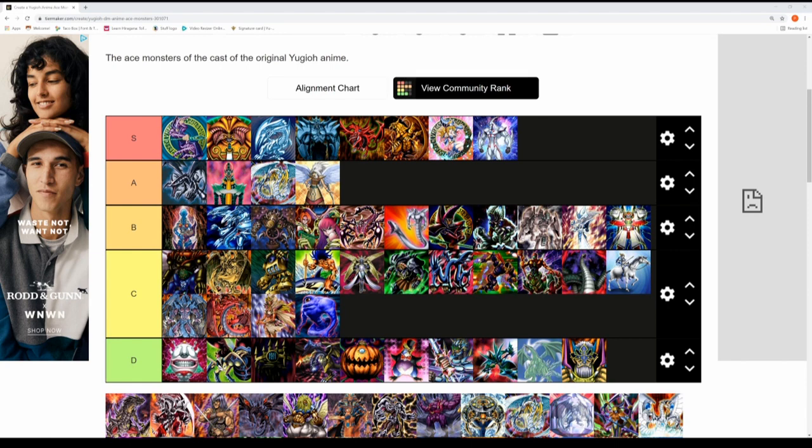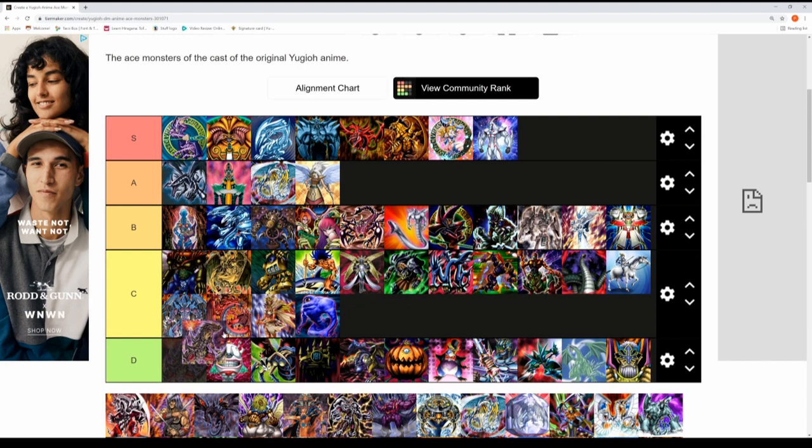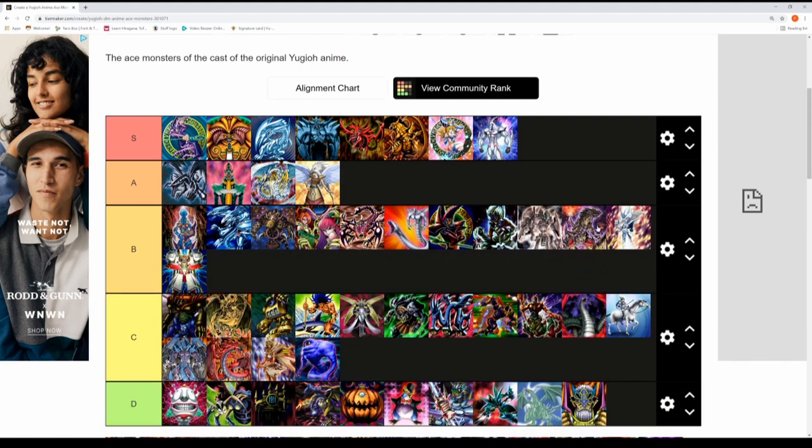Next up is Ultimate Tyranno, run by Tyranno Hassleberry. It's a very good monster — it can attack all opponent's monsters on the field in one turn. I've had some issues with this card in Tag Force 2 with the Spear Cretin loop where Tyranno continuously attacks a Cretin for all eternity. But in terms of grading it on the tier list, Tyranno's ace monster fits in the B tier.